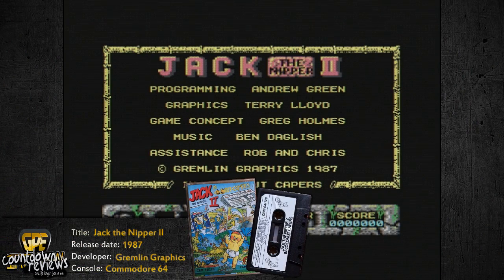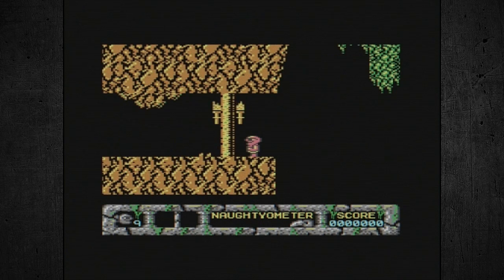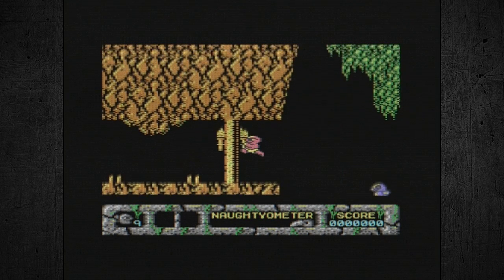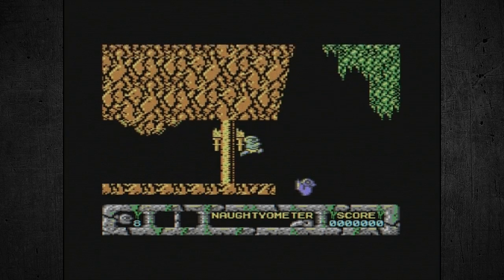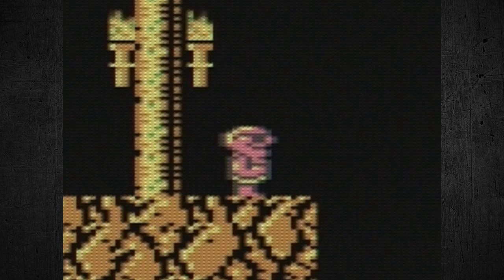We're playing some type of a game called Jack the Nipper 2. Never played this before. I have no idea what I'm getting myself into here. This is the title screen, and I guess that's our main character right there. Looks almost like... what the hell? It's like a baby with glasses. What the hell is that?